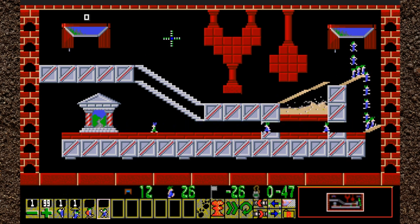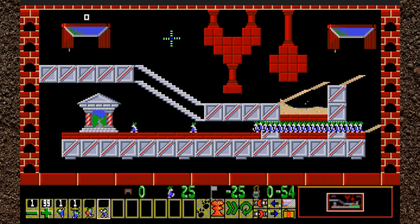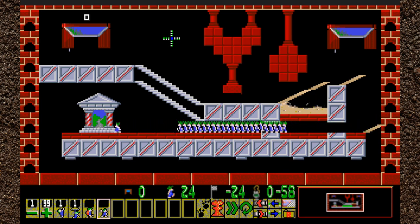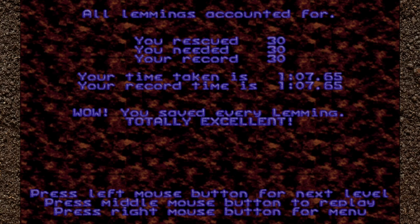Hallelujah, the day is saved and we didn't need a climber. Didn't need the climber — I wonder what the climber was for. Not entirely necessary by my estimation, but another nice little level. Everybody working together from different perspectives, coming together, working as a team — you love to see it. Teamwork — that's really what you want to see in this day and age is lemmings uniting. That's the spirit. Huzzahs all around.